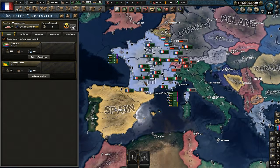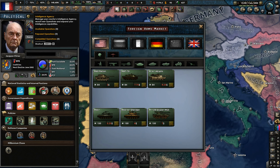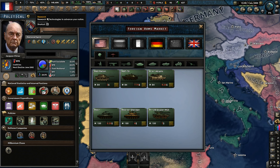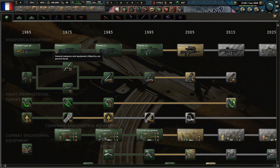Weapons wise, we can currently purchase foreign equipment from the United States, Germany, and UK. We might have a look at that in the future. I think we might buy tanks. From what I remember in real life, we don't really have just like an iconic tank. The Germans have the Leopards, the UK has the Challengers, the Americans have the Abrams. We might try and look to get something of our own. Let's create an intelligence agency — the DGES. Never heard of that in my life before.